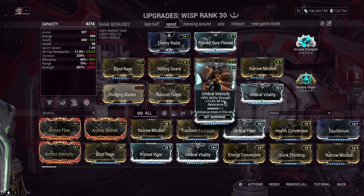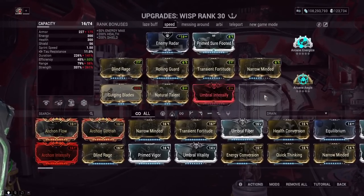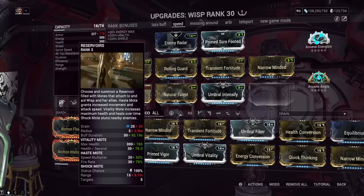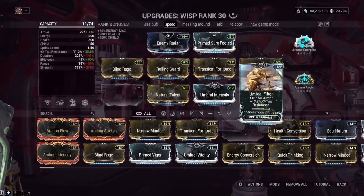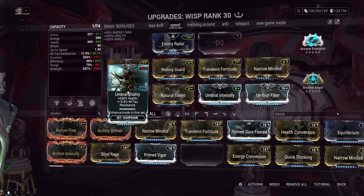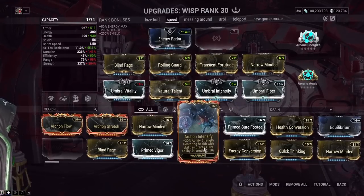The only one actually used is Umbral Intensify, which only requires one Umbra Forma. But if I want to put Archon Intensify on my build — Wisp health motes proc Archon Intensify, it's just good. Even increasing your teammate's health procs Archon Intensify. It is strictly better than Umbral Intensify without a full Umbra set. If I put the full Umbra set on this build, we go to 77% Ability Strength, but we're using three mod slots to achieve that — those slots become dead stats in endurance runs.